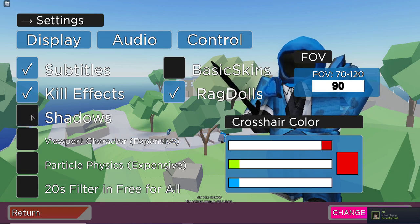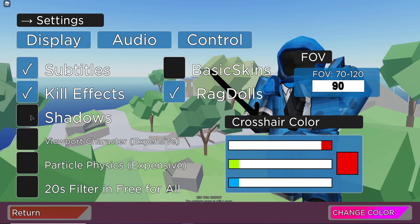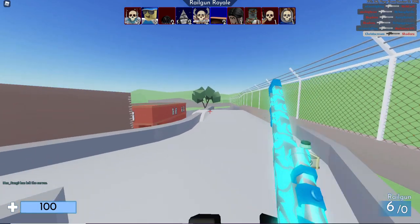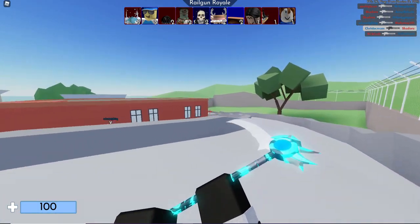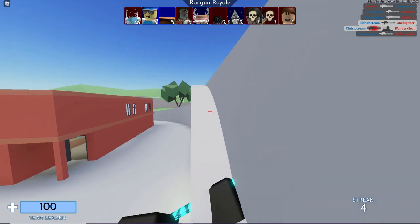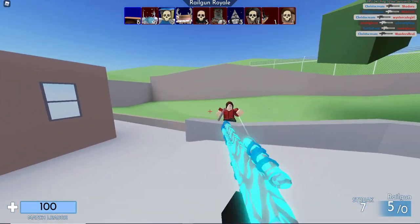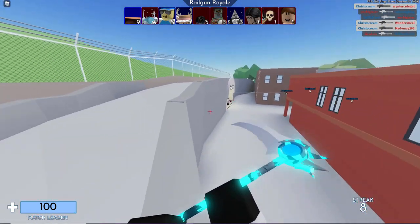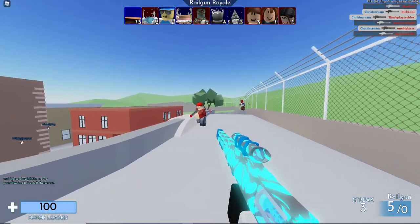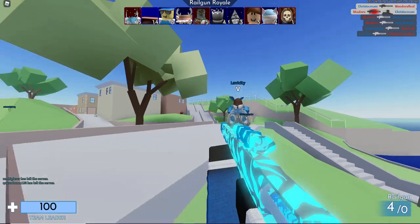I'm keeping shadows on just because my PC is strong and can handle it. If you have a weaker computer or a laptop, go ahead and turn it off — it will help you a lot. I'm jumping in with a clean 244 frame rate. Not everybody will get 240 frames; I have a really strong gaming computer. But if you have a bad laptop, turning off these settings does make a difference — it can turn a toaster into a full-on war tank.